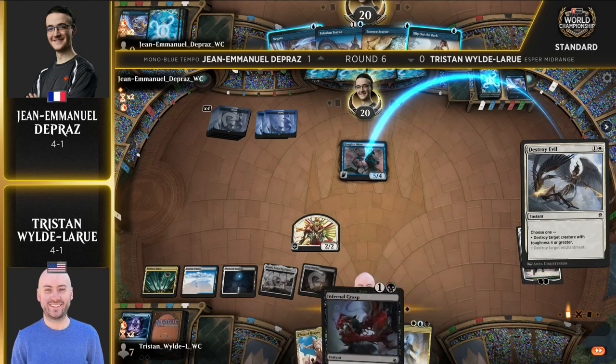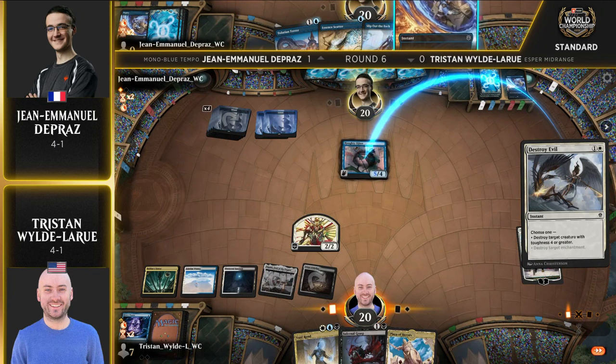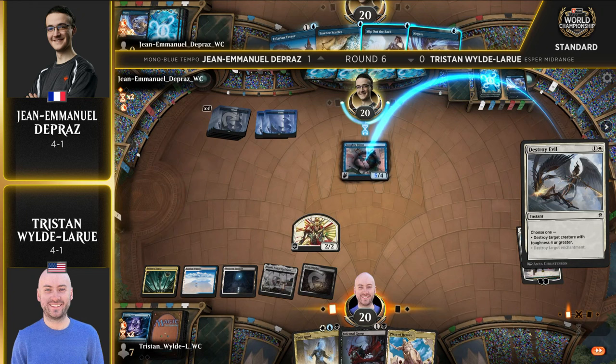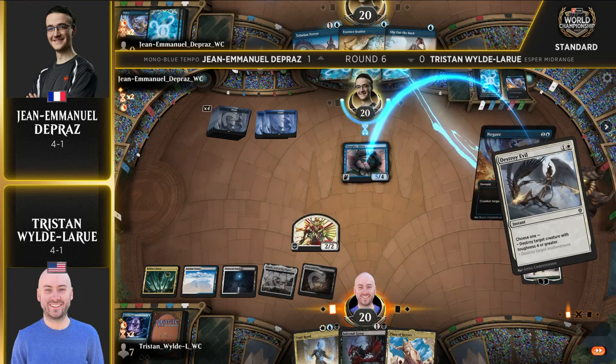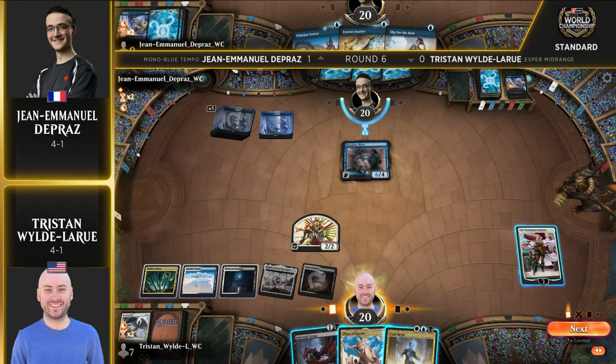He always confuses us a little bit — he always brings the odd deck out. He never goes with the metagame. He's like, nah, I don't want to play Esper. He marches to the beat of his own drum, and I absolutely love that. You say 'confuses us,' but what it really is is makes us look bad — we're always like, I don't think that deck looks very good, and then we ask who's playing it and it's him, so it's a great deck. But if John Emmanuel were to pick up this match, that's 6-0 for the tempo decks — the only two tempo decks in the field.